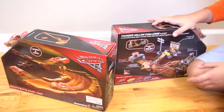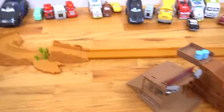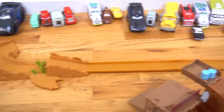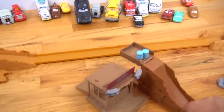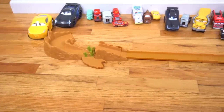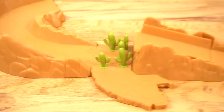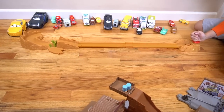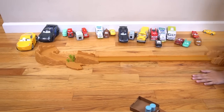Alright, check it out — we got it all together. Pretty cool playsets, right? This Willy's Butte Stunt Jump is pretty cool — it's a long one that you get to jump over the cactus. Show me how you do it. Jump over the cactus! And if you go too slow, you might land on the cactuses. Go fast enough. Now launch them big time, make them jump really big. Wow! There goes McQueen way up there — over the cactus!